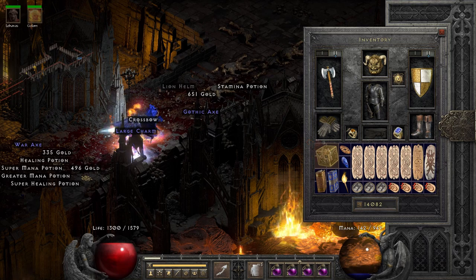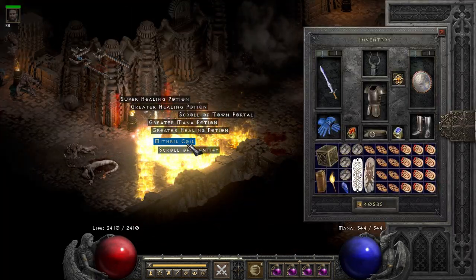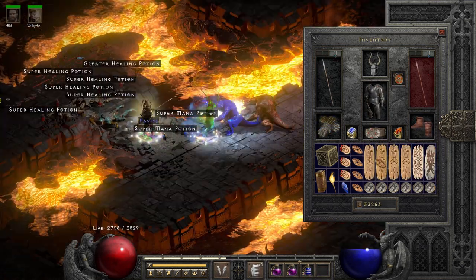Frostwind - actually pretty cool Act 5 mercenary weapon. Eth Homunculus, you know, style points. Another fairly rare item that's kind of slept on: Verdungo's. I found a couple of them over the course of this video.